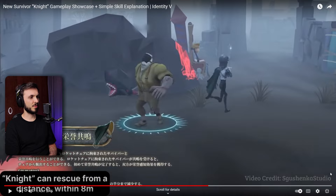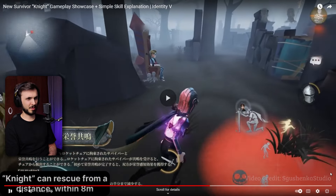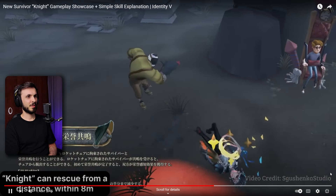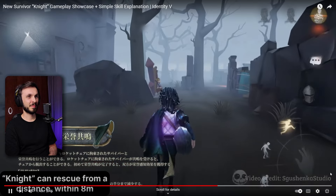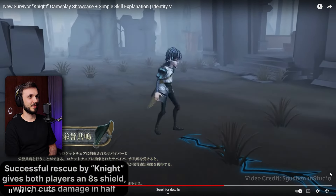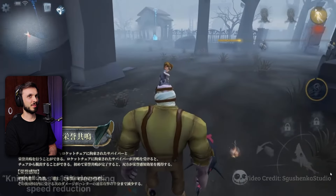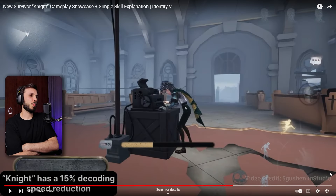Knight can rescue from a distance within eight meters. He didn't rescue, did he? Hellember just beat him up. That was not a rescue. He's standing there, a little crack happens. That's the most random ability ever. Is that even useful in any situation? You're like a couple of steps away from the chair - that's still within cat radius, bomb radius...